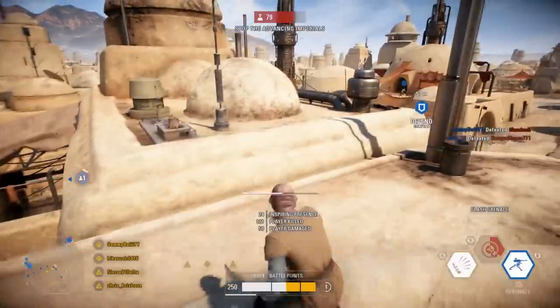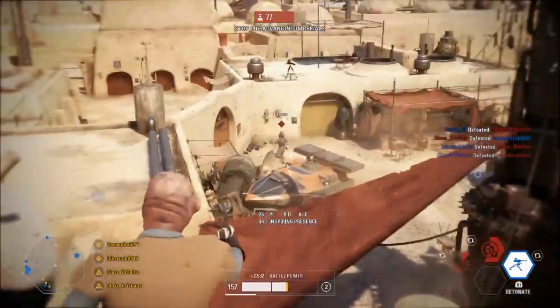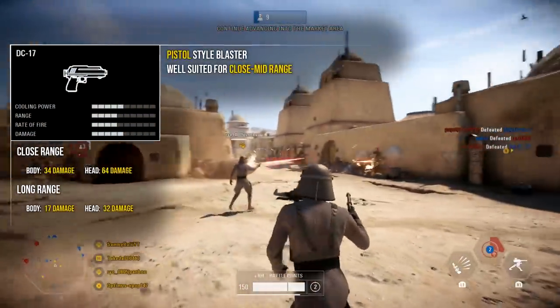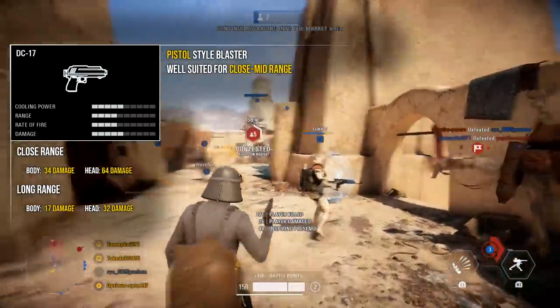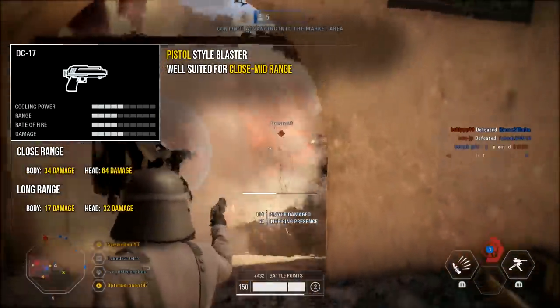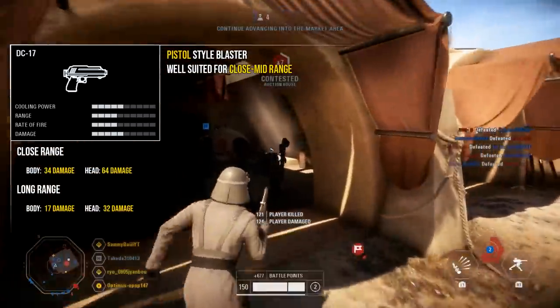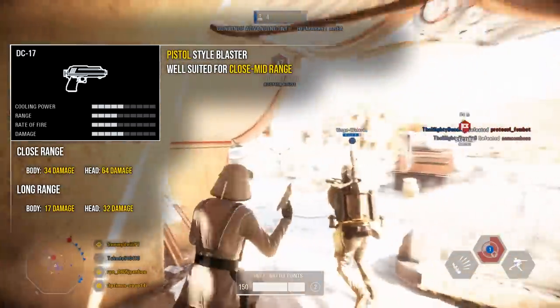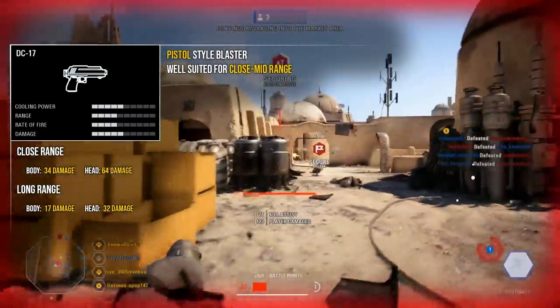That covers all of the abilities and the cards that go with them. Moving on to the officer class's weapons: their base blaster changes depending on which faction you're playing and has pretty even stats across the board. At close range it deals 34 damage to the body and 64 to the head; at long range it deals 17 to the body and 32 to the head — pretty mid-range stats, not really good or bad.